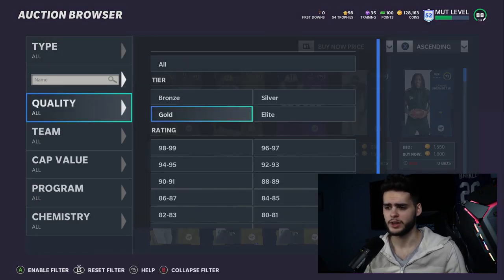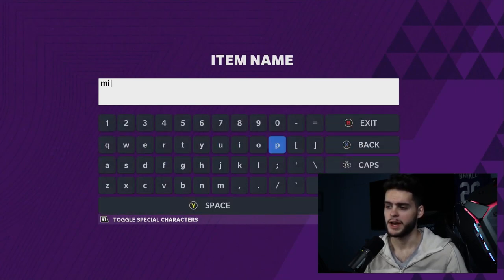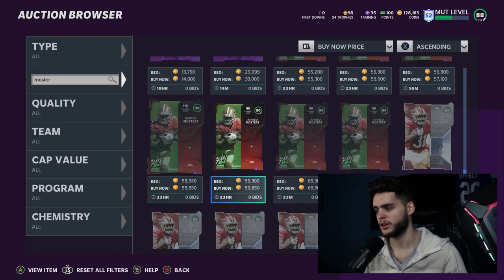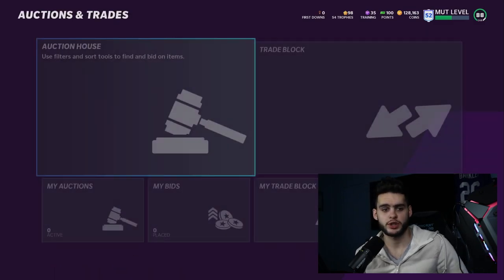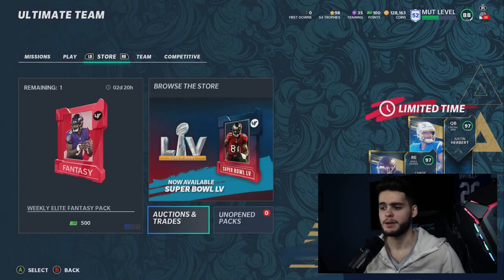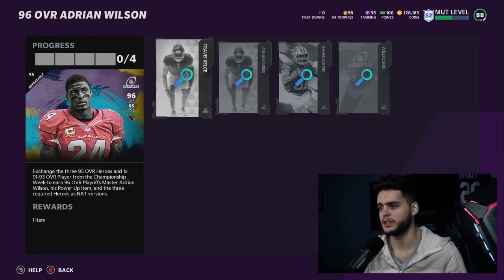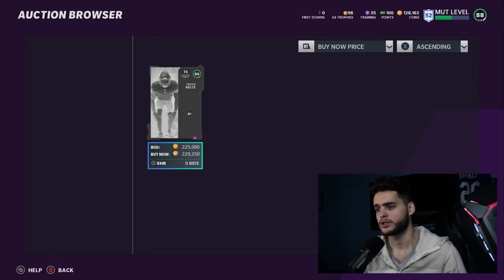Coming in at number eight — and remember this isn't in any order — is Raheem Mostert from the 49ers playoff card. Now this card may be 274k, but there is a way to get him cheaper. If you take advantage of playoff sets, specifically the Adrian Wilson set, you can get him for much less.